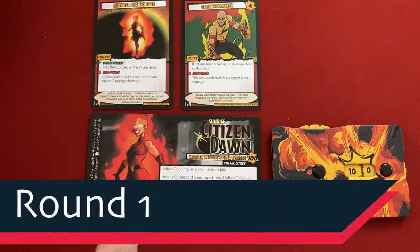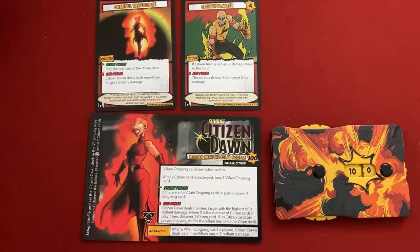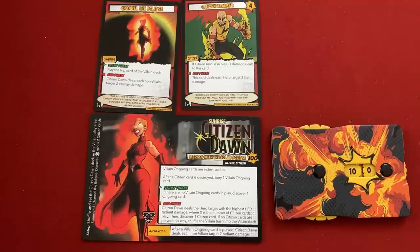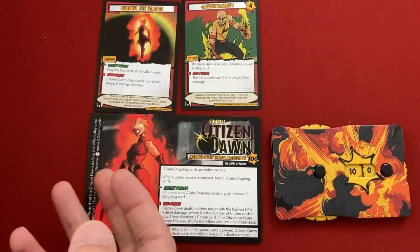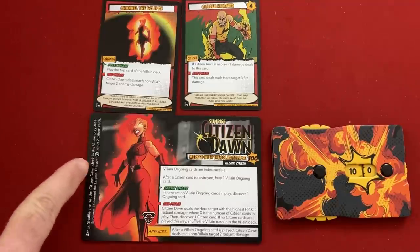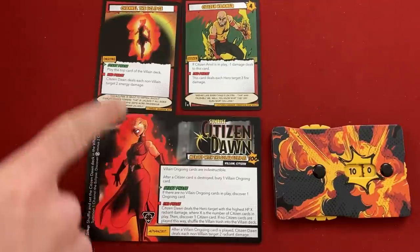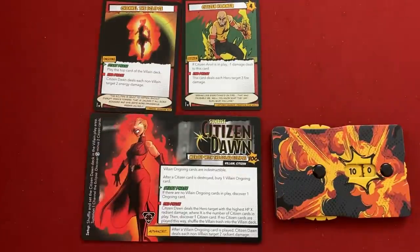Each round begins with a villain turn. First, resolve any start phase effects in the order they came into play. I'll start with Citizen Dawn's basic start phase effect, then the one on Channel the Eclipse. This version of Citizen Dawn is basically merged with the eclipse to become ultra-powerful - she has a hundred life and you have to take away all of it to win. She starts with Channel the Eclipse already in play, plus H-minus-two citizen cards. H means the number of heroes, so with three heroes I started with one citizen in play.